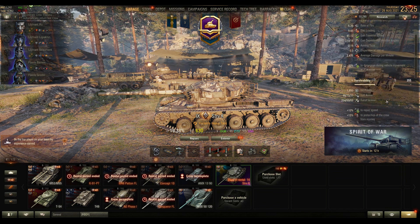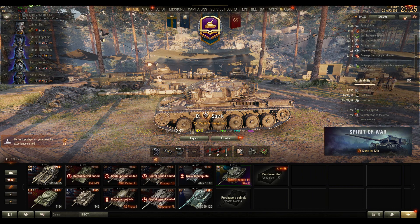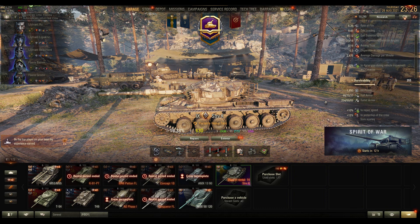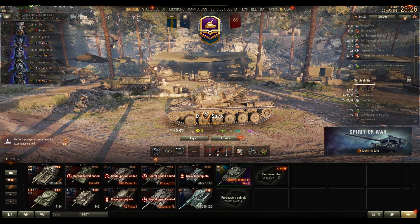1,850 base hit points. The hull armor is not so strong - 90 on the front, 70 on the sides, and 37 on the rear. Pretty easy to pen from tier 8s upward. The front turret is 254, so that's the strong part, and it comes with 10 degrees of gun depression so you can use hilltops. But the sides and rear of the turret are only 89, so pretty easily penned there.